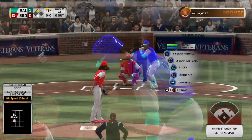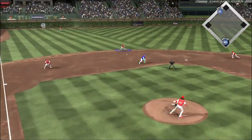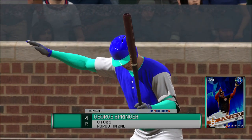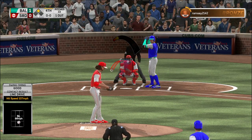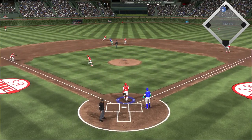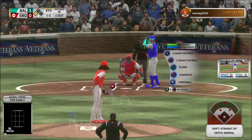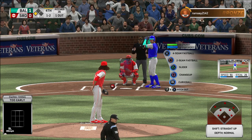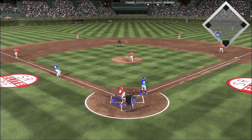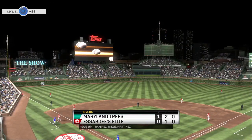Rizzo pulls into second with an RBI double. Striding in once again, Gary Sanchez — 0-for-1 for him here. This will be taken out there at short, and that's the first out of the inning. In now, George Springer — he popped up. Here's the 1-2 pitch. Now the runner breaks for the plate — squeeze attempt. Misses! I don't know whose idea that was, but predictably the two-out squeeze fails.